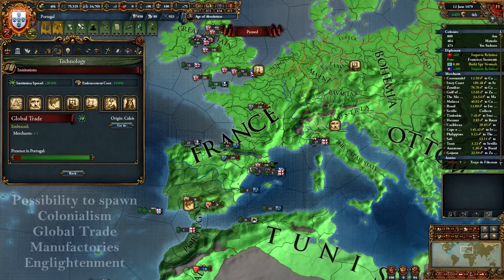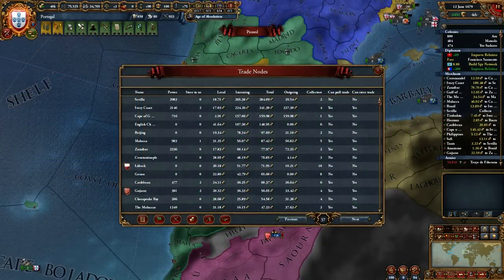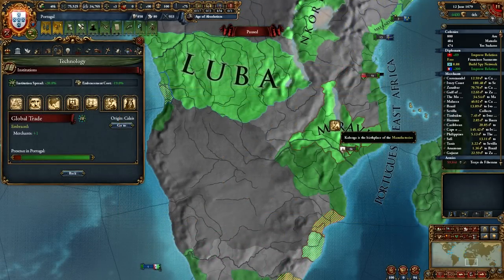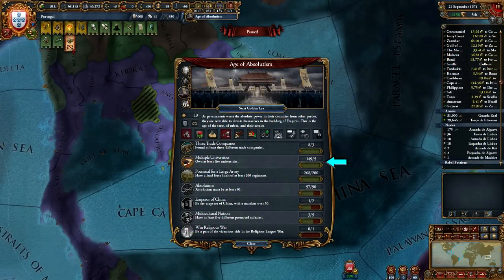If you are lucky you can spawn colonialism, manufactories, and enlightenment. You can also spawn global trade if you manage to make Sevilla the highest value trade node by 1600, though this is a bit harder as it's not an end node. Spawning institutions is mostly RNG so don't worry if you don't spawn them — you are in Europe so you will get institutions fast anyway. You can also afford level 5 advisors giving you enough monarch points to develop institutions yourself, and since you are making so much money you can build many factories and universities everywhere, which helps with institution spread.